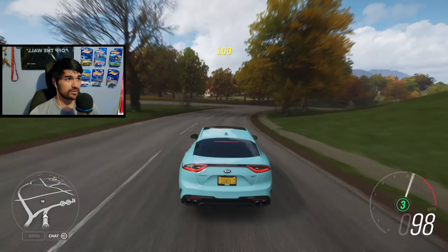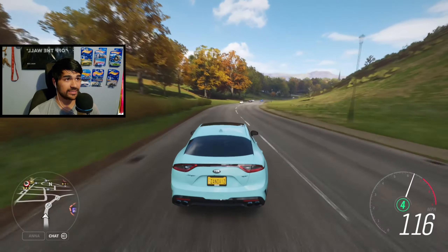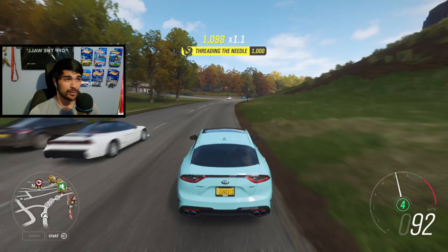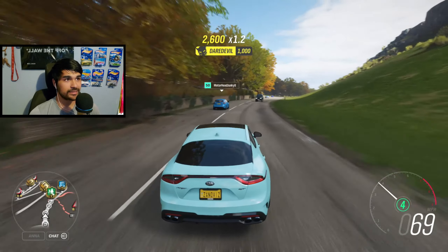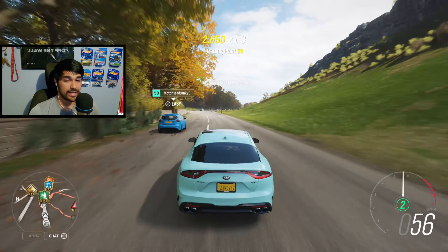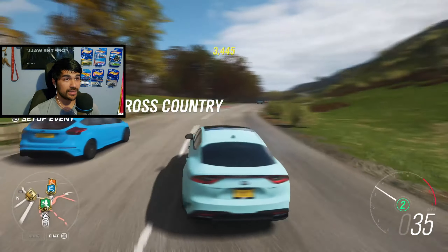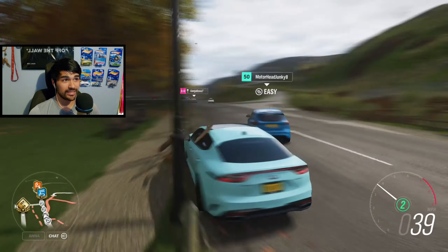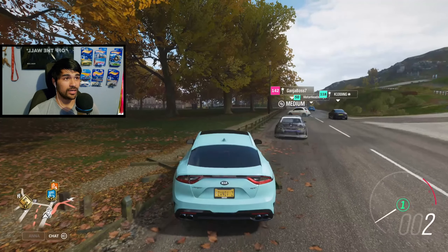In today's video, I thought I would continue with the fastest sedan series. If you guys don't know what this series is about, basically I take almost every sedan in the game — any car that has four doors — and I start racing them against each other to figure out which one is the fastest. Now this right here is the Kia Stinger, which has four doors. But the Focus RS in front of me is a hatchback, not a sedan, so it does not count.